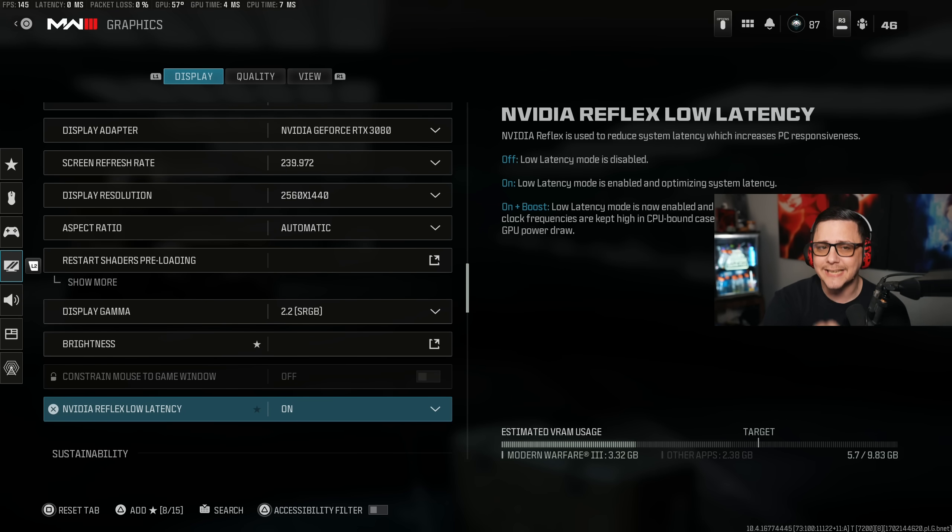The NVIDIA Reflex Low Latency setting depends on whether your GPU or CPU is bottlenecking you. In my case, the GPU is bottlenecking it a little bit, so I have it set to ON. If the CPU is bottlenecking it, you can switch it to ON plus Boost. You can't really find out which one in the menus — you have to check in-game. Right now my GPU time is 4 milliseconds, which is better than the CPU time, but in-game they swap, which is why I have it on ON to help out the GPU side.